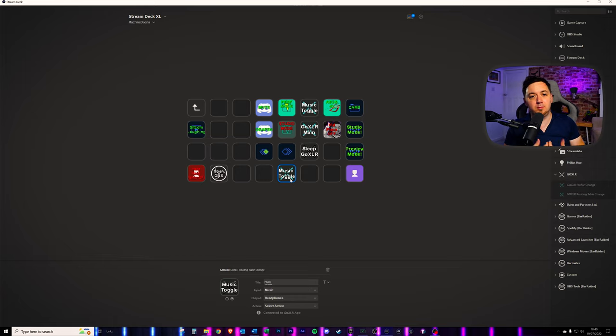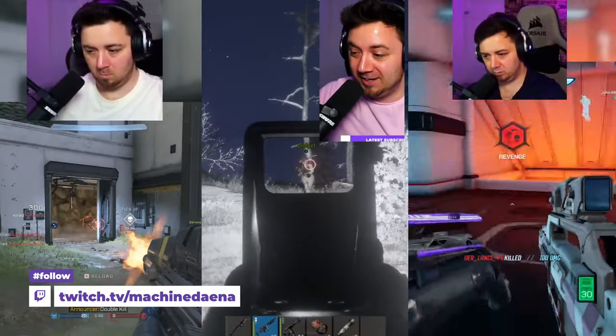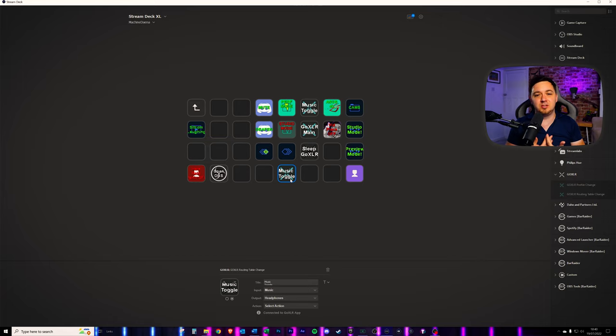Why is this important? If you've got your music coming through to your stream and your viewers are listening to music, you may not always want to listen to your music as well, but you may want your viewers to listen to it. For example, if you're playing a first-person shooter game and you want to hear the footsteps and perform to the best possible level, you can turn the music off for yourself but still allow your viewers to listen and chill to the music on your stream. The reverse is also true — you may want to listen to some chill music whilst you're streaming, but not want your viewers to listen to the same music. For example, it might be copyrighted music that you want to listen to whilst streaming, but obviously don't want to get a copyright strike. This is probably the most used function I have for the integration between GoXLR and the Stream Deck.